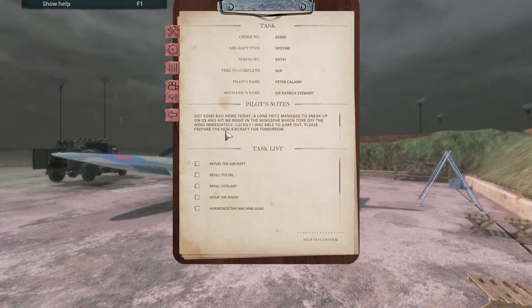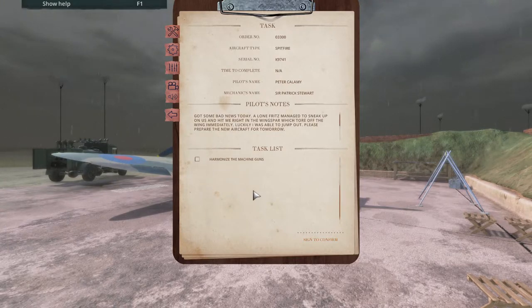Pilot note: bad news — shot down, bailed out, and now we have to prepare a completely new aircraft for tomorrow. Refuel stuff, set up the radio, and harmonize the machine guns. Nice. New UI.